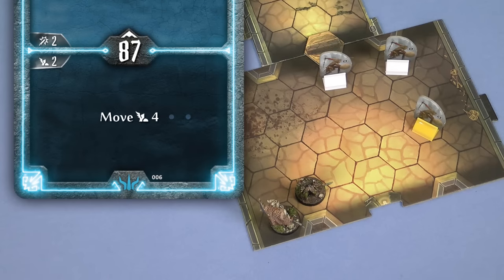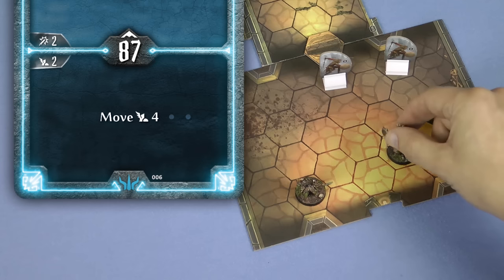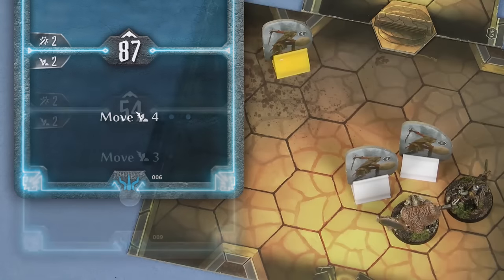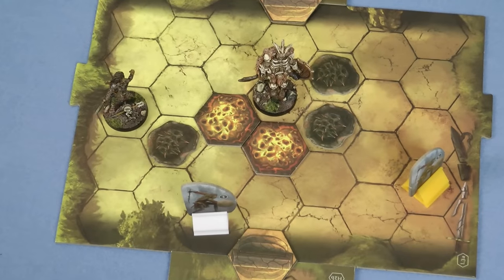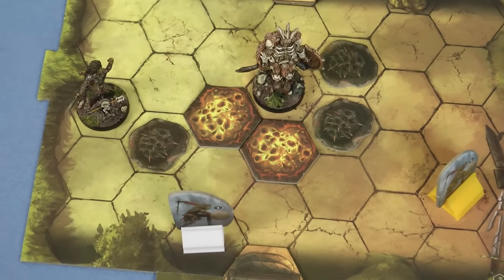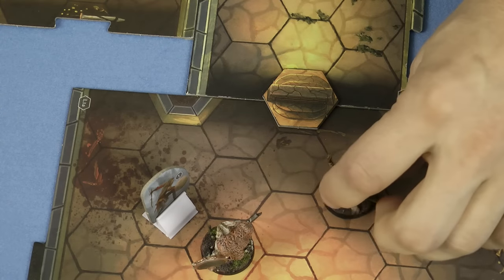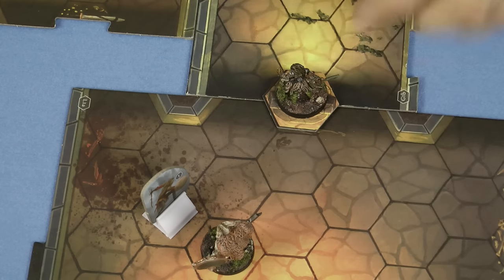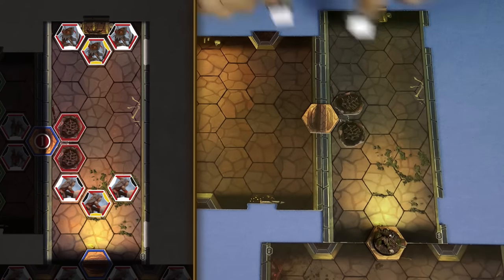Many cards give you an amount of movement, allowing you to move your figure on the map up to a number of hexes equal to the move value. You can move through allies but not end your movement in the same space as them. You cannot move through enemies unless your movement also includes the word jump or fly. Some rooms will contain traps or other features which have a negative effect on you when you move onto the hex, unless you are jumping or flying. At any point in your movement if you move onto a space with a door it's opened, and the next room is immediately revealed. Place all enemies and tile overlays on the board in the new room.